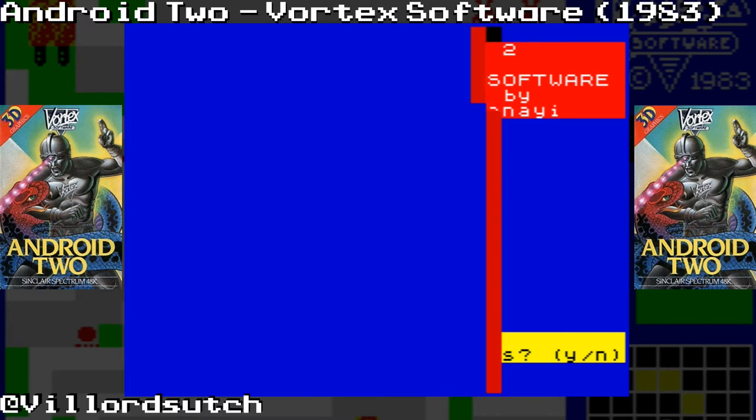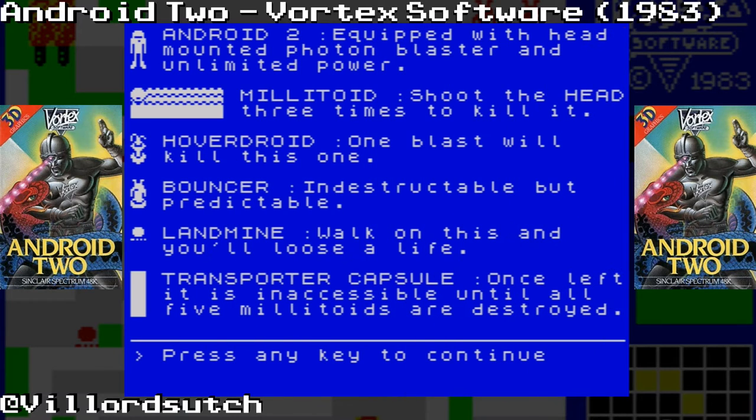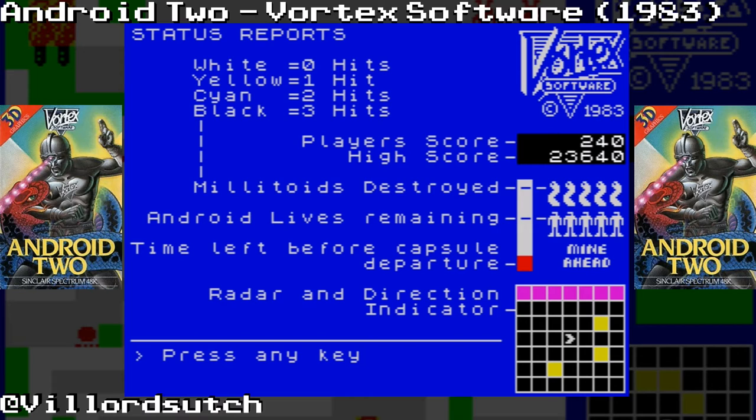Do you want to see the instructions? Yes I do. Android 2 - the Millitoid Assignment. Destroy five Millitoids in each of the following zones: Maze of Death, Paradox Zone, and the Flatlands. Hover droids - one blast will kill this one. Bouncer - indestructible but predictable. Leaves cups down without putting coasters, that sort of stuff. Land mines - walk on this and you'll lose a life. Transporter capsule - once left. I like that instruction screen.